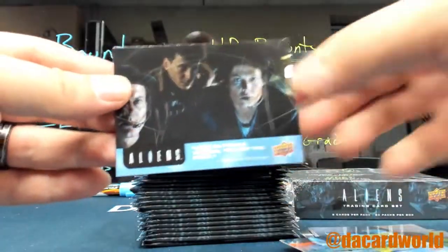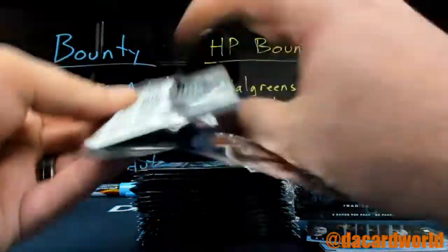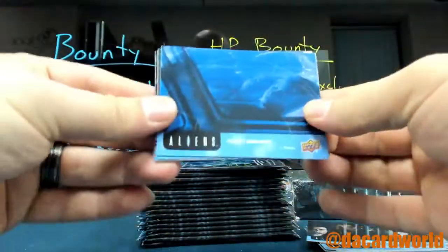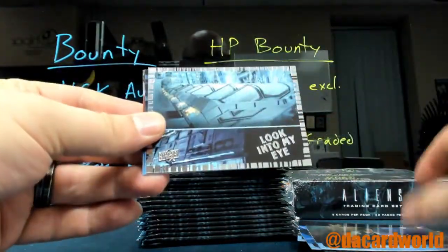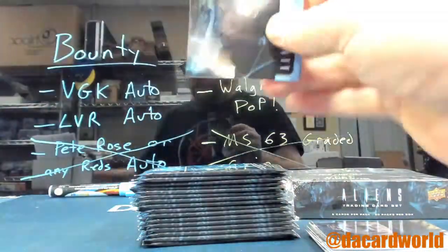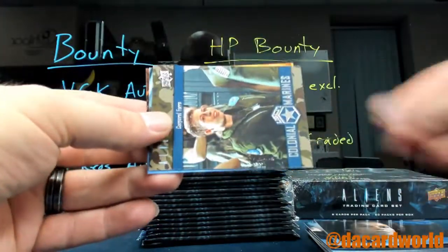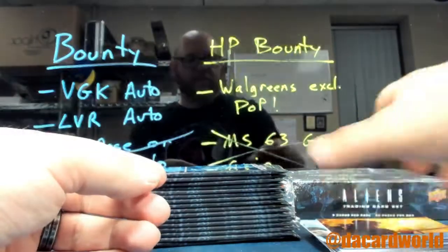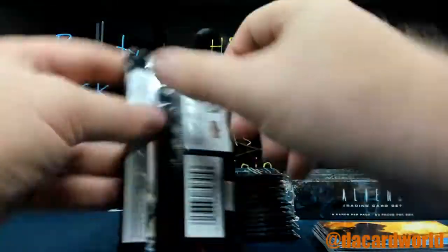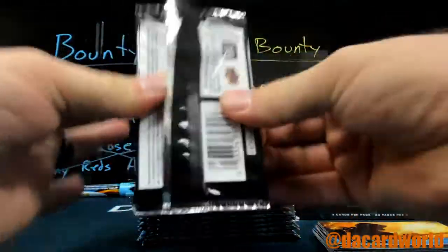It's a non-numbered variant. Similar cards with the holes eaten through them are out of 25. There are some fluorescent-looking ones or rainbow foil ones — those will be out of 99. The key cards fall one per box, and there are two hits regardless. This, I can tell you right now, this is a key card.